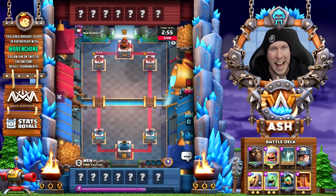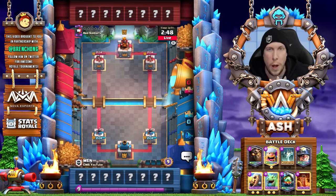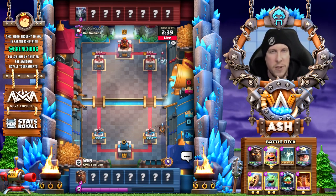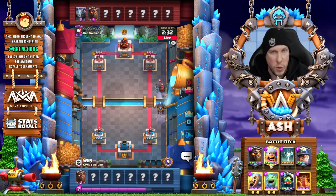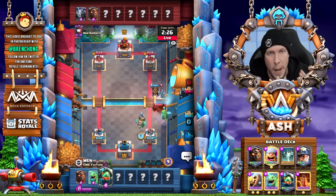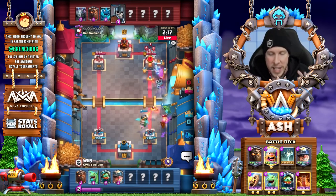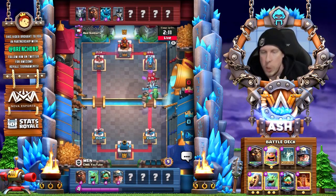Currently Wen is 9-0 into the 10th match here in the Grand Challenge. Hopefully he can finish it off flawlessly. He just went 12-1 before this recording and I reached out to him immediately. The thing that is so nasty about this deck is the one push — there's a formula you guys can follow to have success with it. The one push you can execute in Double Elixir is so impossible to stop if you're the opponent. It's really this deck's bread and butter.